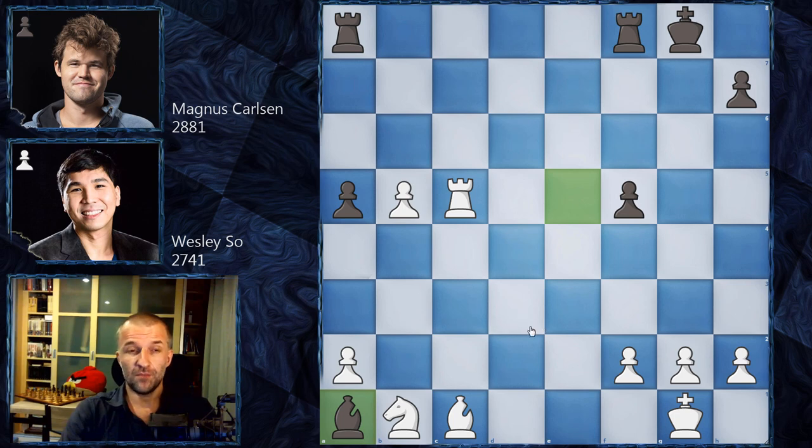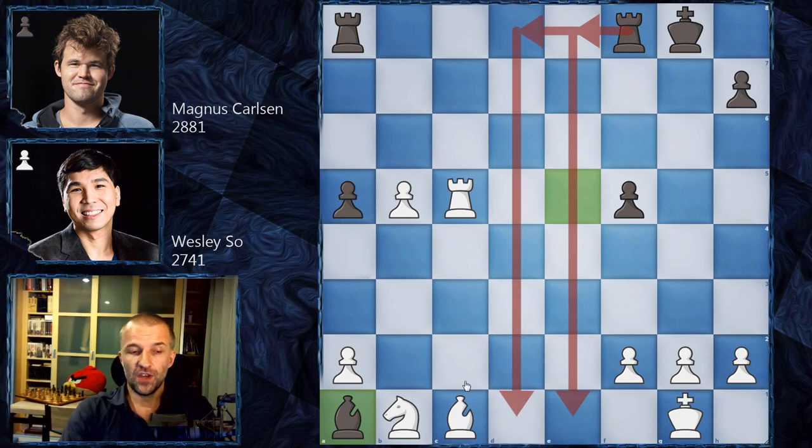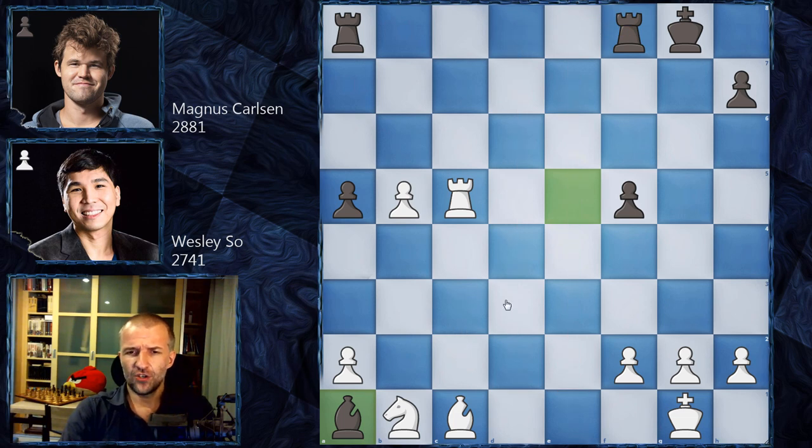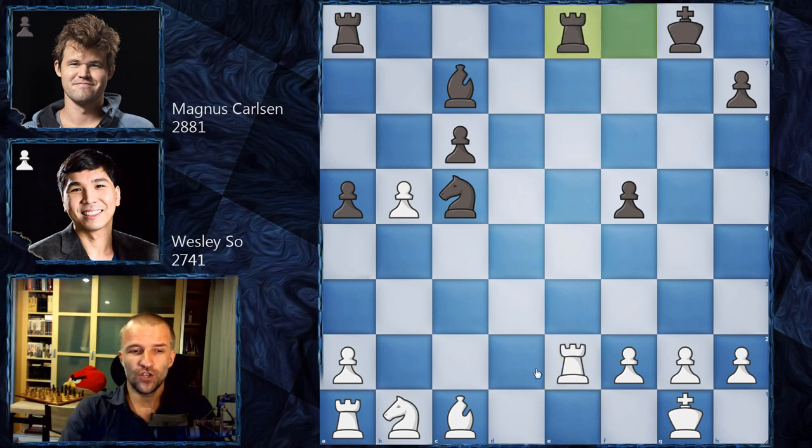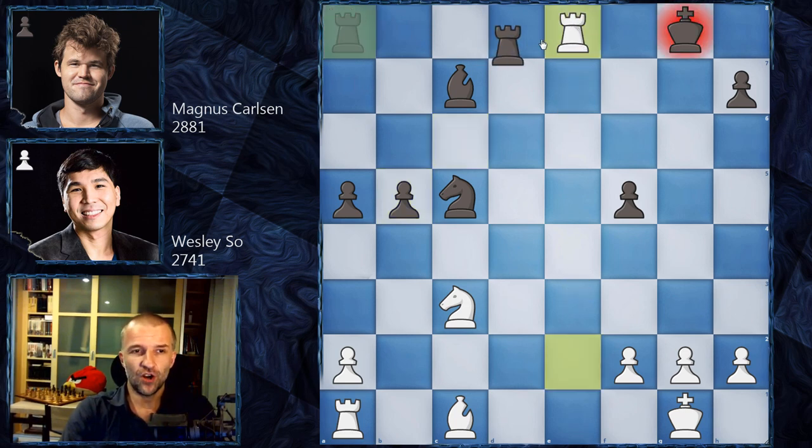Even more importantly, black will play on the weakness on the first rank and win more material. This is very difficult to handle. Rook e2 was chosen by Wesley So (Rook e3 would be slightly better). Magnus answered immediately with Rook f2, Rook e8, and now the rook cannot move because of checkmate. White has to react — Knight c3 defending the rook, and now c takes on b5. The knight can't take because it's guarding the rook, and b4 is coming.